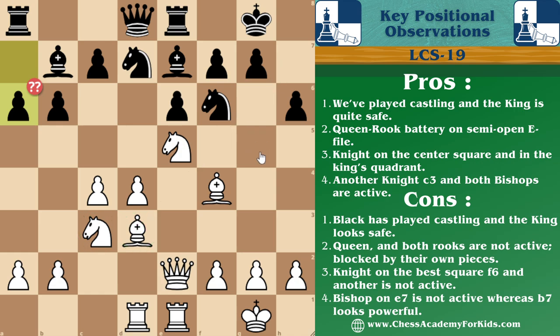Now let us see the other side of the board. Black has done castling on the kingside and the king looks safe. The queen and both rooks are not active because they are blocked by their own pieces. The knight on the best square f6 and another knight is not active. Bishop on e7 is not active, while another bishop on b7 is very powerful, eyeing towards the king.